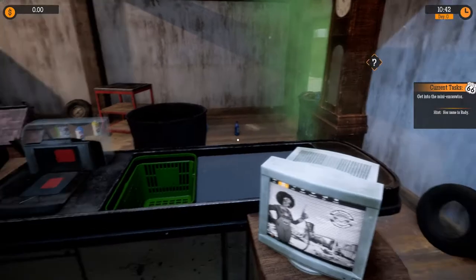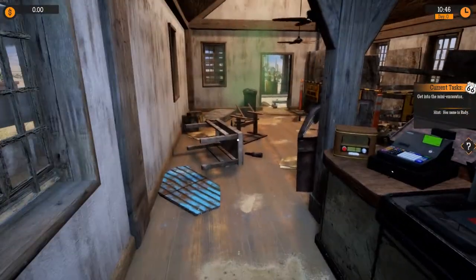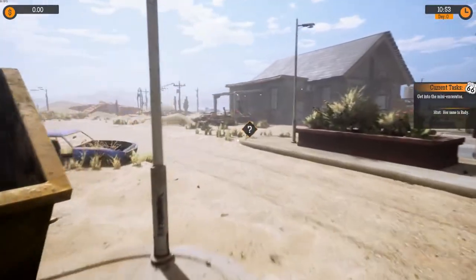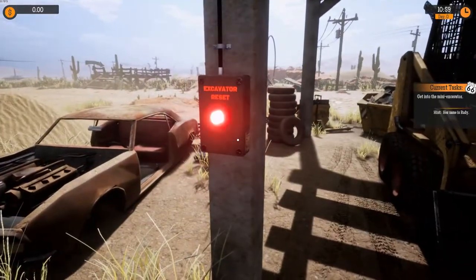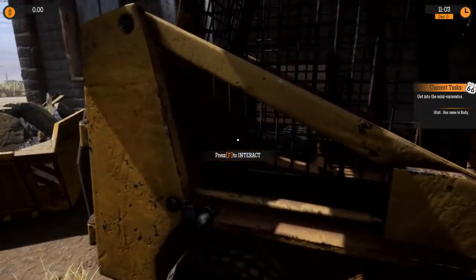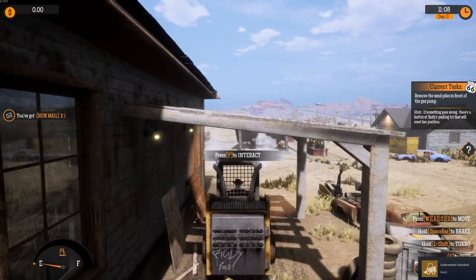We're supposed to refurbish a fuel dispenser first. Let's exit that and get into the mini excavator — her name is Rudy. Alright, I can't wait to get in and clean this up; my OCD really hurts me on this one. There's an excavator reset option — I guess that's for when you get stuck. Got another achievement for Rudy.